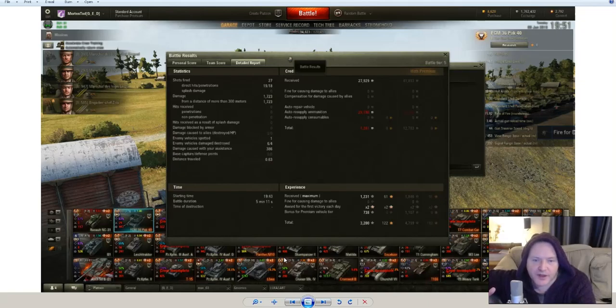So we made 1,261 credits with a standard account, but if we'd had premium, we'd have actually made 12,703. So it was quite good. And that 1,231 base experience could have been 1,846 with premium, which is just out of this world.